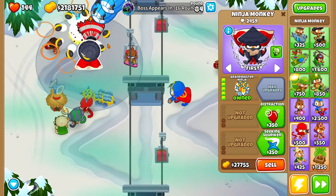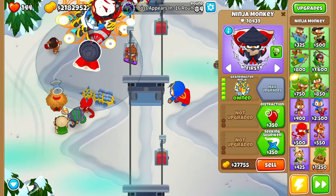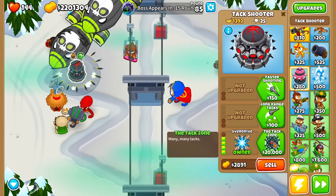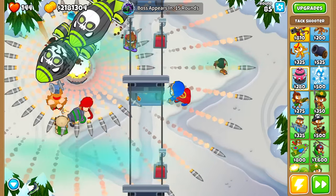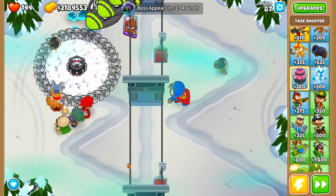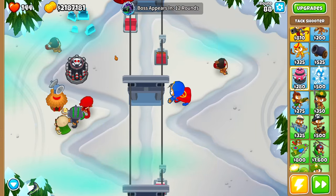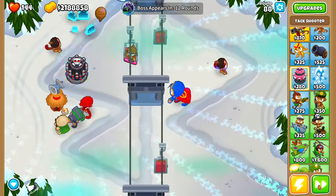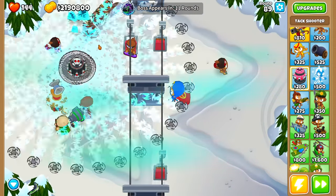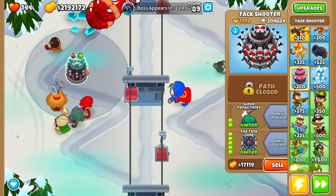It looks like we have a Cluster Bomb Ninja right here, and that is really cool - it is shredding these mobs and BFBs right now. This may be a tower I keep because it is doing some serious damage. We have a ZOMG here and obviously we're going to be fine against it. I'm going to go for the Tac Zone right here. Oh wow, that looks amazing - look at the map right now. Guys, I have officially found the most broken tower I have ever found in this series. The primary expertise Tac Zone - this thing can literally not be stopped. Look at those BFBs.